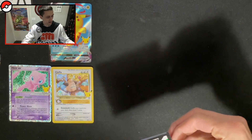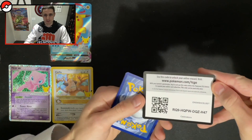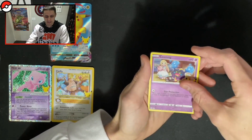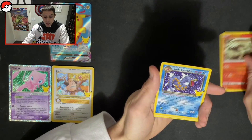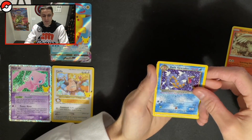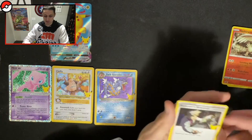And the final pack. Can't believe we're on the final pack already — they just go so fast, man. It's actually ridiculous. Code card. Come on, last pack luck. Can we get some luck here? Cosmog, Reshiram... Oh! Dark Gyarados! Let's go! Oh, that's awesome. So Dark Gyarados — we do get another secret there. And then we get Professor's Research to finish.